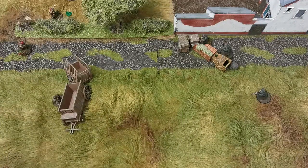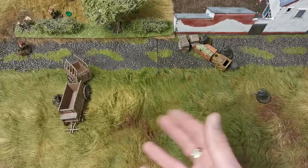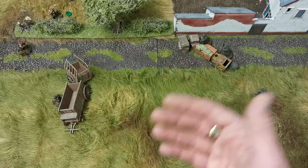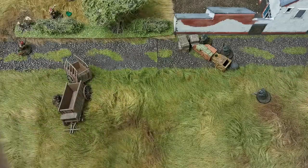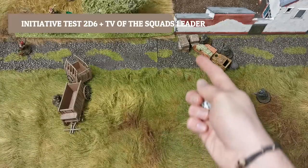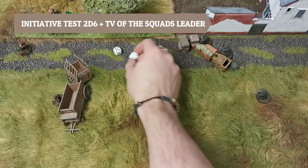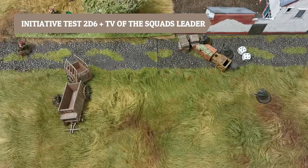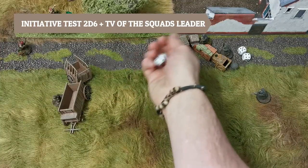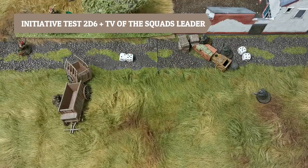There are two phases: first the initiative phase, then the action phase. In the initiative phase the German player rolls 2d6 and adds the highest tactical value of his remaining models to that roll, and the British player does the same. All the Germans have the same tactical value of four, so the German player gets 9 plus 4 for a total of 13. The British player is rolling 2d6 and adding 5 for the Sergeant, getting 7 plus 5 is 12.